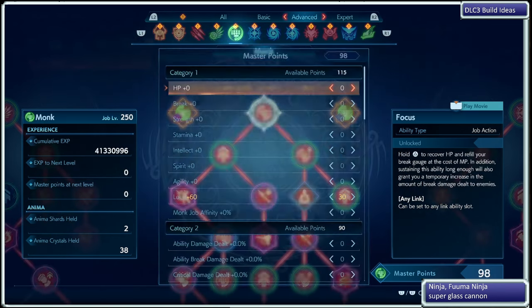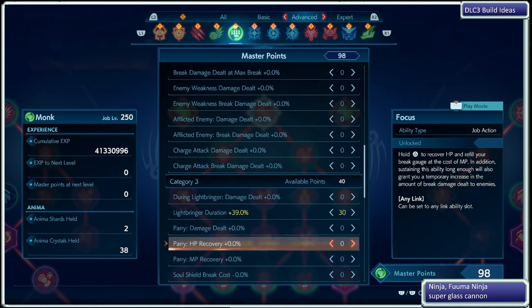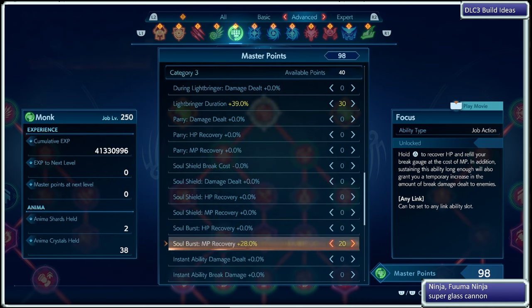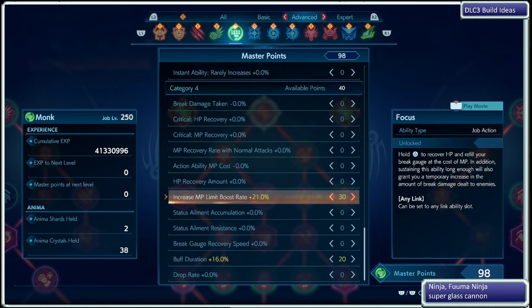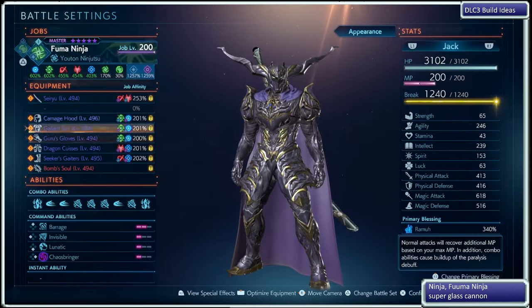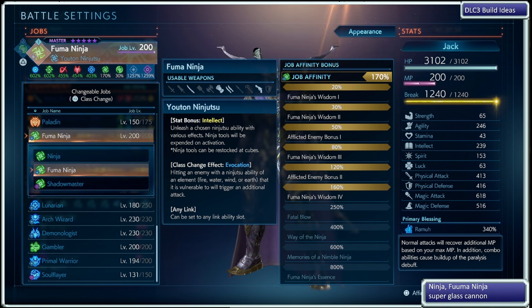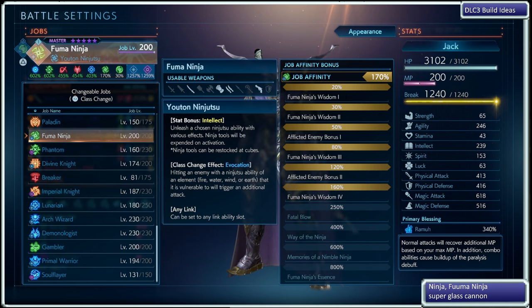And on the Monk, I have Luck, because I was going to use Gambler 120% originally. I have the Light Bringer Duration, so my Chaos Bringer lasts longer. I have the Soul Burst MP Recovery and the Increase MP Limit Boost Rate, so that when I do Soul Burst, I get more Max MP back to help out the next Chaos Bringer, and then Buff Duration just to get a few more seconds. Anywho, I hope that helps. I am using Fuma Ninja for one or two bosses, but Shadow Master has more sustainability during enemy waves and boss rushes.